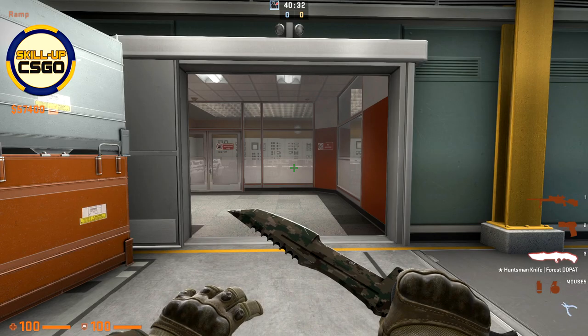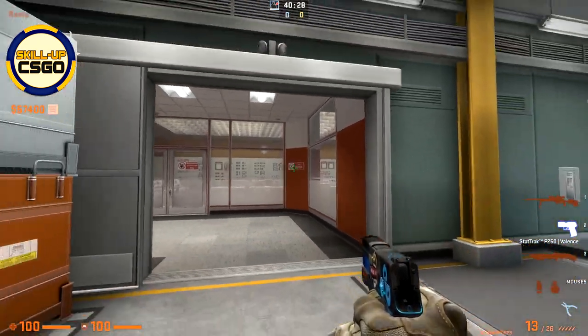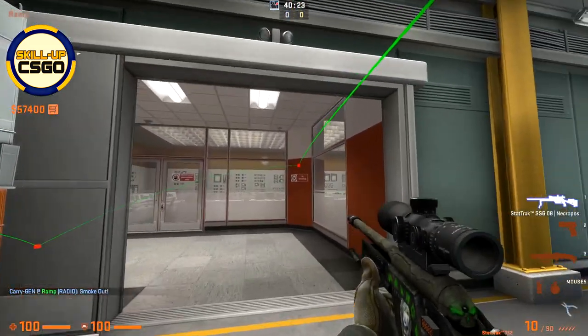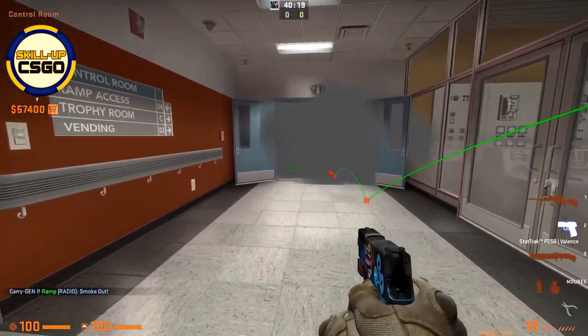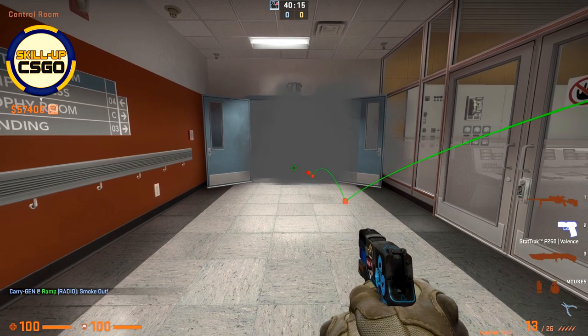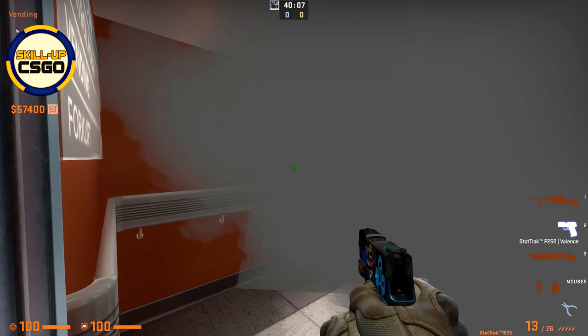Please be aware that there is an angled wall in the corner thanks to which you can simply run towards this wall, aim towards the middle, throw your smoke, and this smoke will actually bounce and block even those doors in the control room — without you even having to peek towards this area. And as you can see there are no gaps once again.